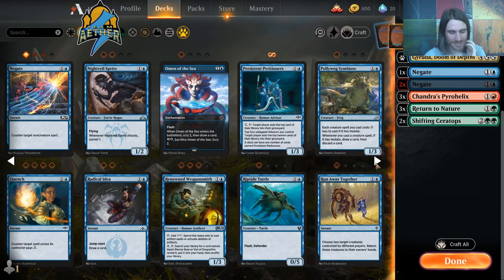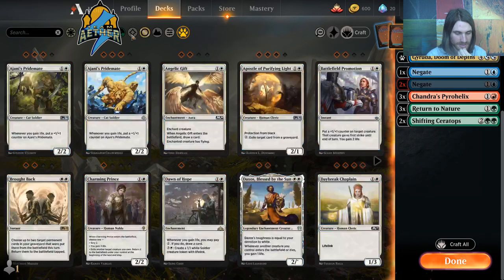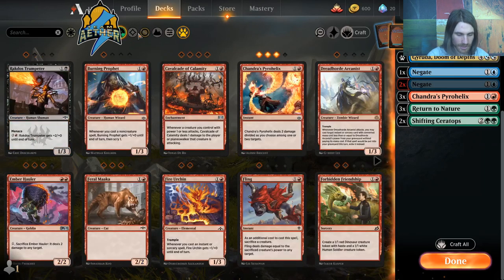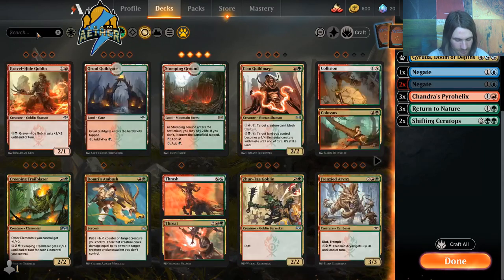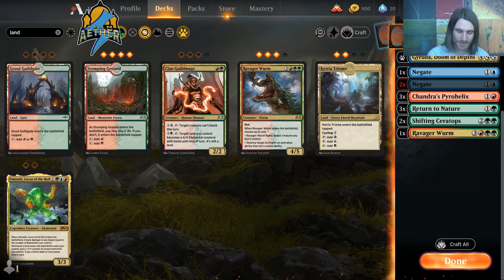Do you have anything you would prefer? Some removal like Omen of the Forge, perhaps? Or more counterspells? Maybe an extra Ravager Worm gets to go in the sideboard — that sounds pretty decent.